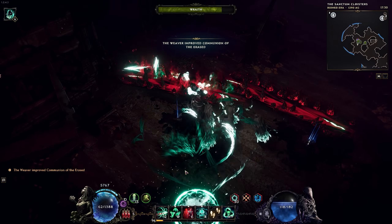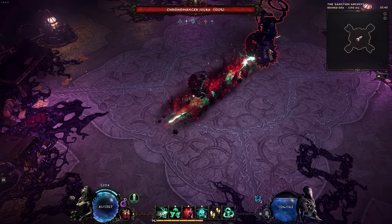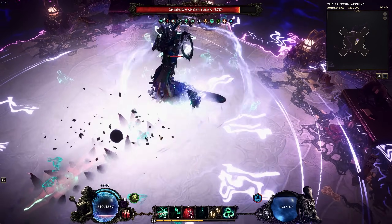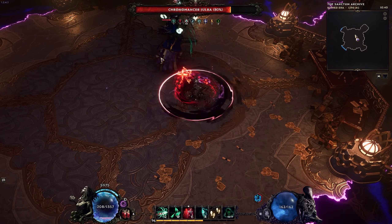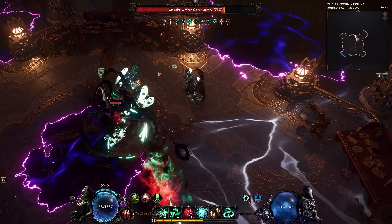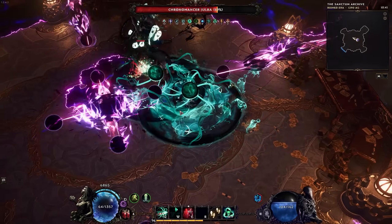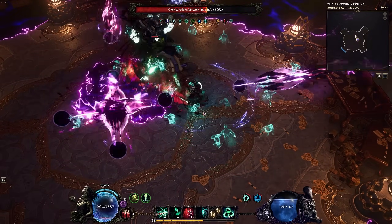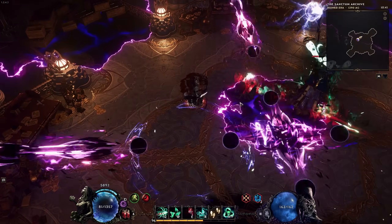Yulra, who is Temporal Sanctum's boss, requires you to switch between eras as well to avoid damage. The telltale sign for the first era transition is a screen-wide AOE. This attack takes a moment to charge, so you don't have to switch immediately, but don't wait too long or else you're going to die. Once Yulra casts the attack, she will join you in the other era. Next, she casts beams that spin in a clockwise direction. You can dodge the damage by keeping your character in the gap between the beams, as you can see on the screen.